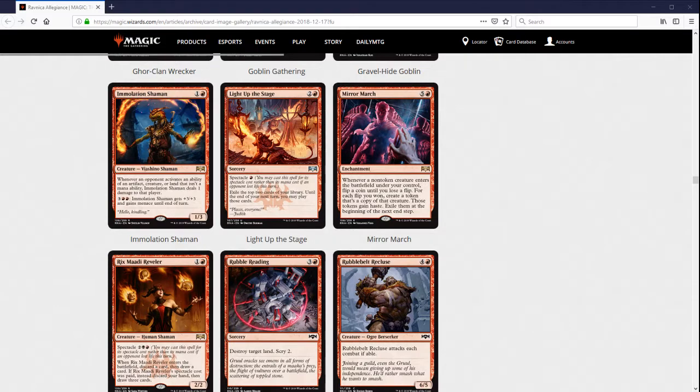Immolation Shaman doesn't look good to me. In Limited, two mana 1/3 isn't that bad, and if there's enough Adapt going on it deals a tiny bit extra damage — but it's only a tiny amount. The pump ability makes it a lot more interesting in Limited — a two-mana 1/3 that you can pay five to give +3/+3 and Menace until end of turn is probably just totally playable. It's a B- in Limited. In Constructed, we saw a similar card in Amonkhet that got a lot of hype and didn't do anything. I expect basically the same for this unless there's a lot of activated abilities going around.